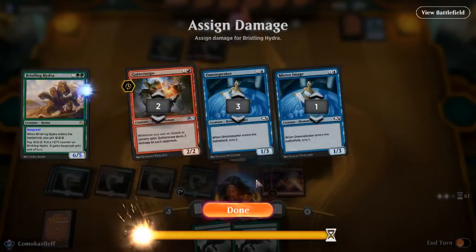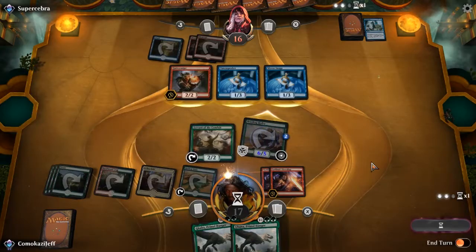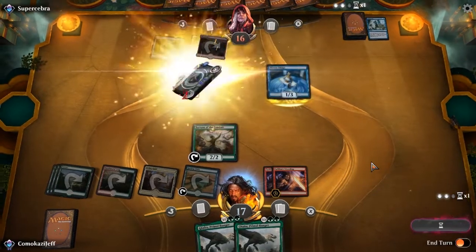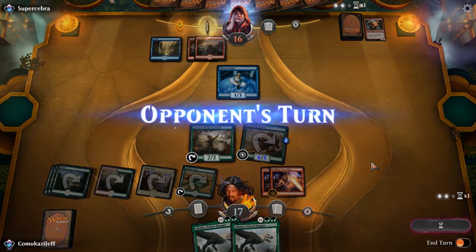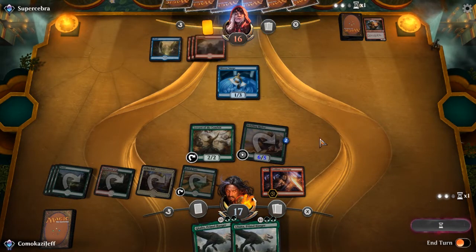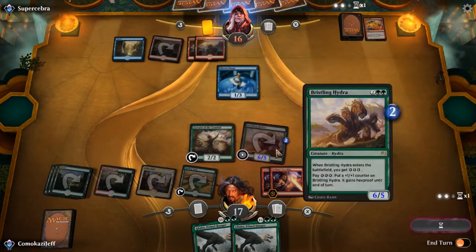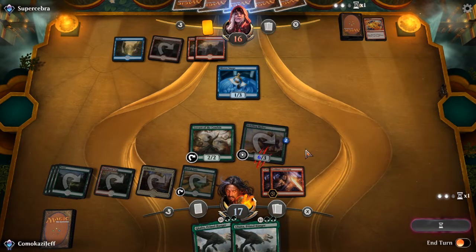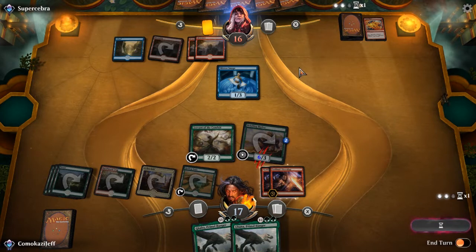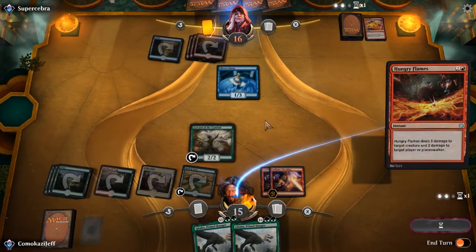We're going to play the Servant of the Conduit first just for the mana — gain energy — then another Sarkhan's Unsealing. Then we're going to go to combat and attack, trying to keep our clock as fast as possible. I think it's actually worth just trading with the Guttersnipe and not paying for too much here. We can kill two creatures so we'll pay once. If we pay twice we keep it alive. They'll probably have targeted removal, but then we make them spend it there without a Guttersnipe.